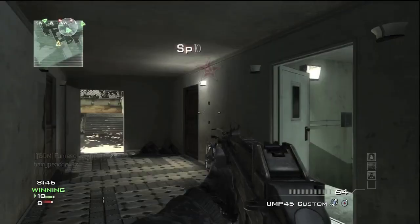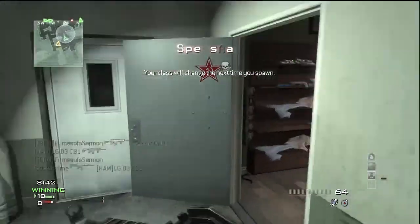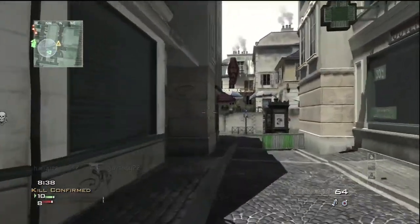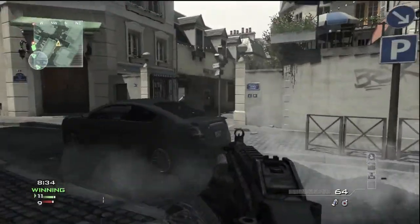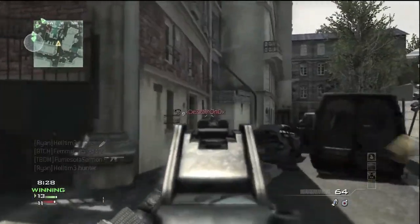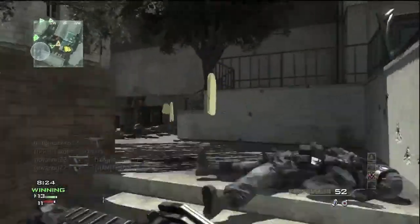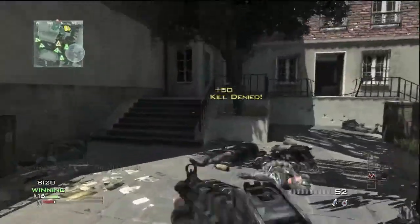What's up guys, this is Omega Liar, and this is the last gameplay of my Create a Class Custom Setup Analysis series. Today I'm going to be bringing you a gameplay with the RSASS with the silencer, and obviously I'm not using it right now. But after my first death, I pick it up, and that's where I get most of my kills from. While I don't have the RSASS, I just want to say that I do very well in this game.